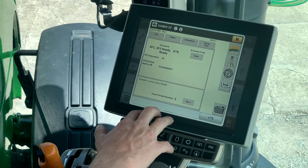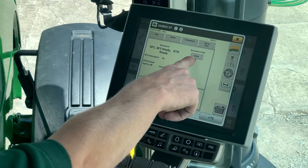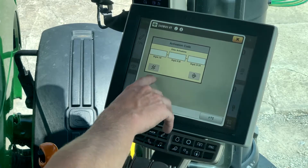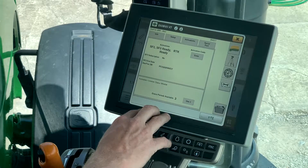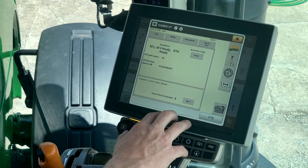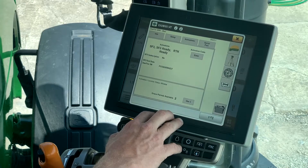You give that serial number to the representative and they're going to give you a code that you can input by hitting this box right here. Hit enter and they will provide you with a code that you type into these three boxes. After you hit accept, your SF3 license will pop up and it should have an end date, whether that be three months, six months, or a year from whichever date you activated. Down here at the bottom you do have some grace periods — you are limited to three grace periods per receiver.